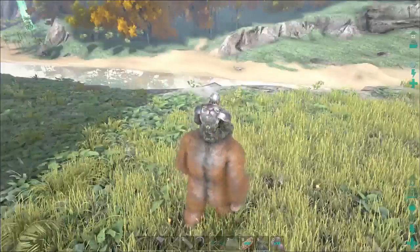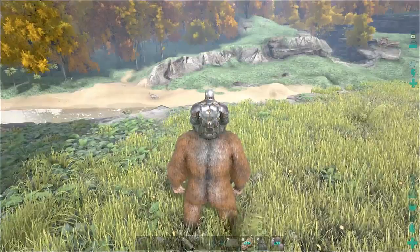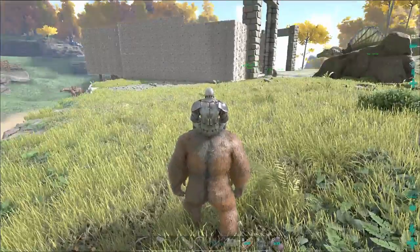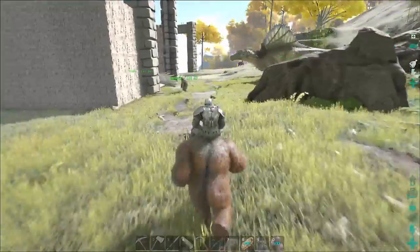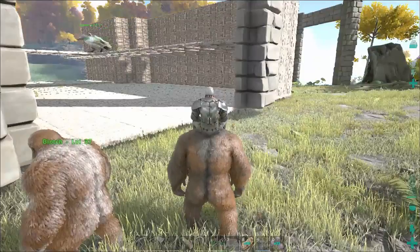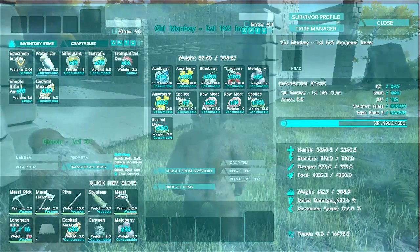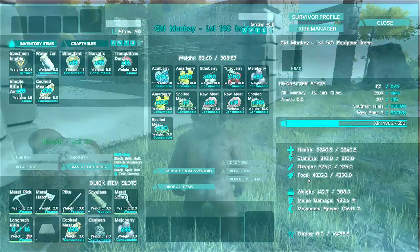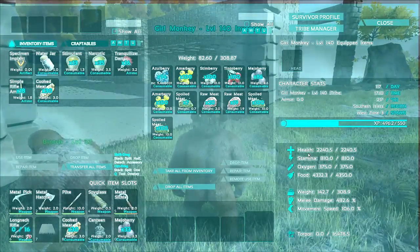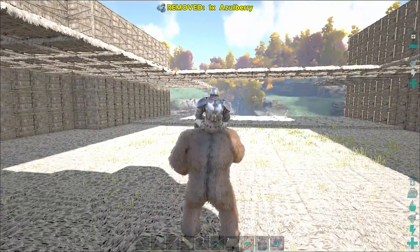Hey everyone, today we're going to be taming a toad. My son heard that every time they attack or do something you get cementing paste, and we really need cementing paste. I'm going to give you a quick overview of the base real quick. Here's Ted — I got a new monkey by the way, this monkey is a level 140. Stats are mainly damage 482, stamina 810, health two hundred and two thousand two hundred and forty. When I tamed her she was level 108 or 104.